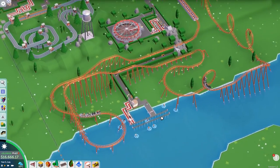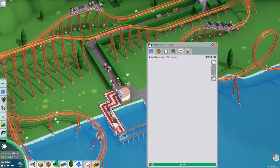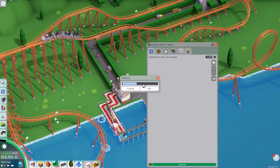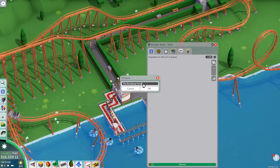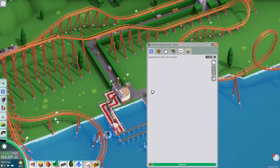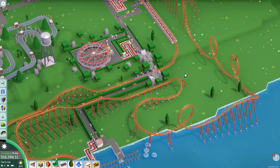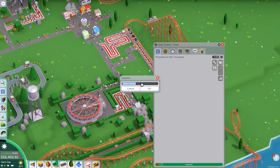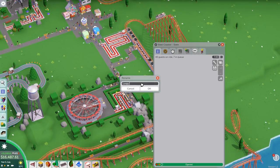The first one is from Connor Denner — I'm very terrible at names, I do apologise if I got it wrong. He says to rename the bumping boat to 'Bumping Fools'. I like it a lot. And we've also got another one for the steel roller coaster from AC Life, who says to rename it to 'Loopy Fools', which I thought was pretty cool because of the amount of loops it's got.